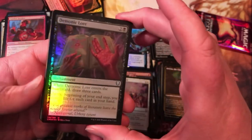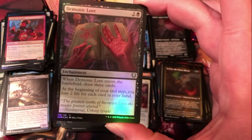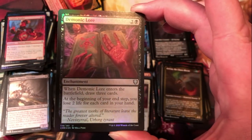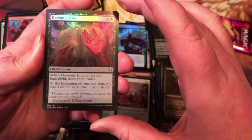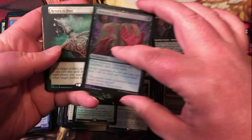Demonic Lore — very intrigued by this card, can't decide if I want to run it in anything yet. Two generic and a black for an enchantment; enters the battlefield, draw three cards. Beginning of your end step, you lose two life for each card in your hand — so you could lose a lot of life to this if you play it early.